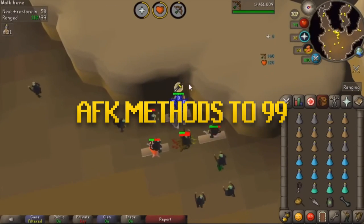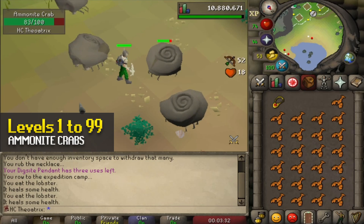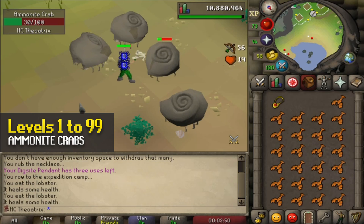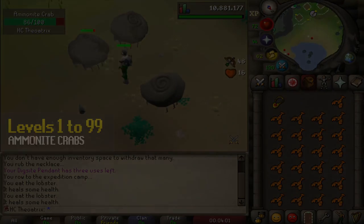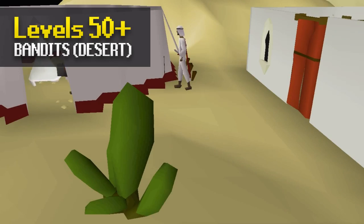Now for some AFK methods to 99. First up is Ammonite Crabs — in order to kill these you need access to Fossil Island, which requires the Bone Voyage quest. Ammonite Crabs are extremely commonly trained on, since they have a combat level of 25 and 100 hit points, with a max hit of 1, meaning they'll almost never lower your health much. They also drop fossils which can get you an XP lamp and kudos. These can be trained on all the way through to 99 range. Bandits in the Kharidian Desert have always been a great option for training your combat AFK. By wearing a Saradomin or Zamorak item, the bandits stay aggressive to you forever, and you'll only log out if you don't click or move or change anything after 20 minutes.